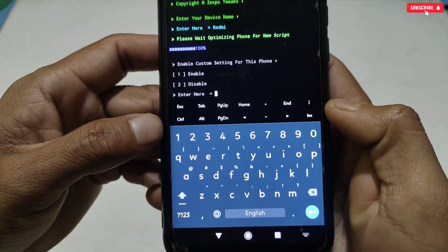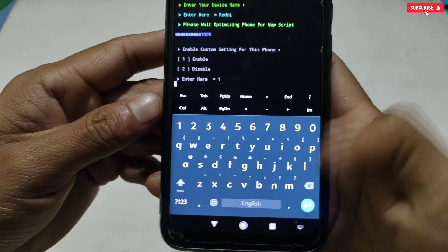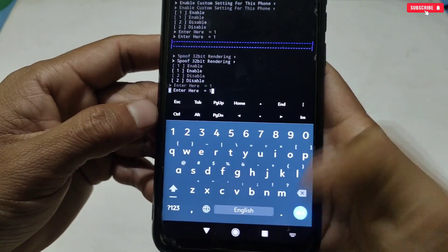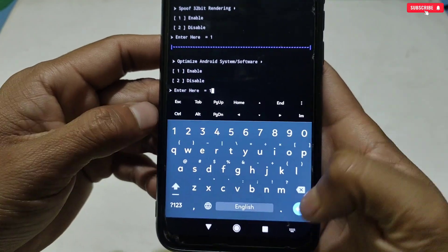Our first tweak asks permission to use these settings on this phone — type 1 to enable. The next tweak is Spoof 32-bit Rendering — also type 1 to enable. Enable all the tweaks one by one just like me.